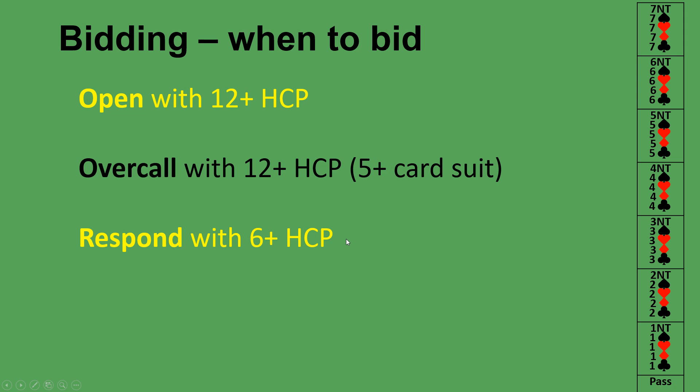Now, when you can bid: if you are the dealer or nobody has bid other than pass before you, you can open the bidding with 12 or more high card points. Once someone has opened the bidding, if it's the opposition you can overcall — that means bidding a suit in competition — with at least 12 or more high card points and a five-card or longer suit. The responder is the partner of the opener and only needs six or more high card points to respond; with fewer than six they must pass.